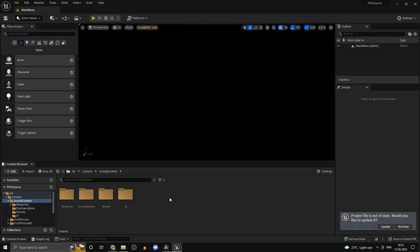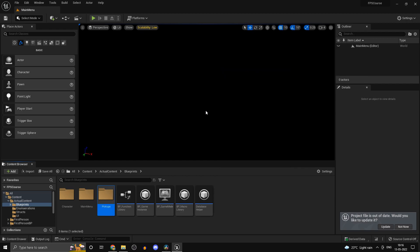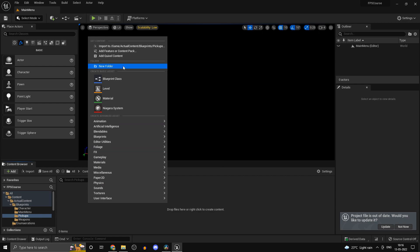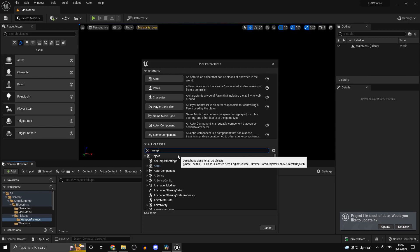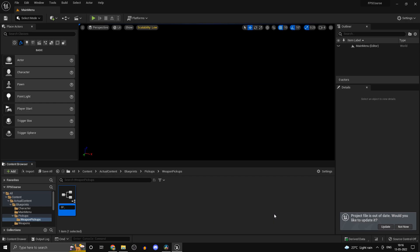We have created the required C++ classes for our weapons and pickups. Now let's create the derived Blueprint classes so we can start working on them in the next part. Head into your Blueprints folder, right click and create a new folder called 'pickups', create another folder called 'weapons'. Inside pickups, create a 'weapon pickups' subfolder, open it, create a new Blueprint class of type CPP_WeaponPickup, and call it BP_WeaponPickup.